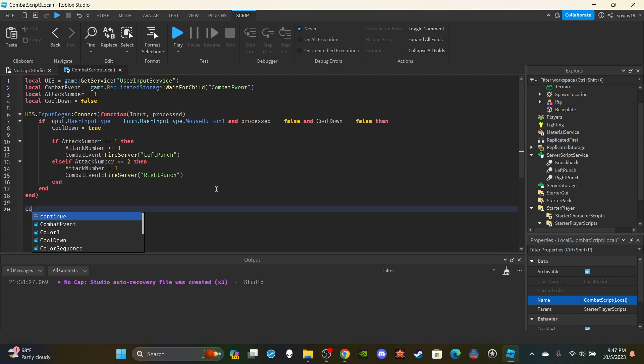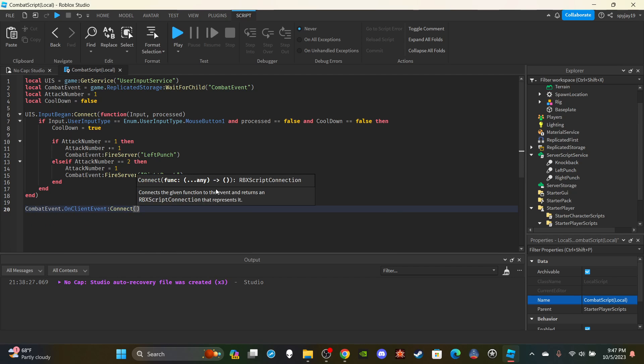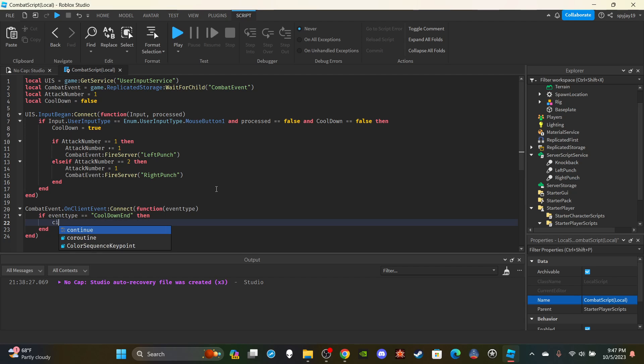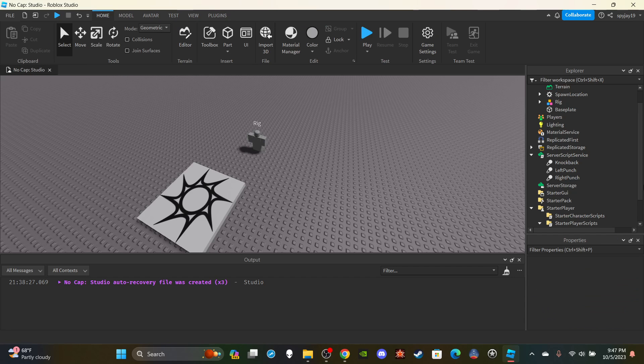For the second function: combatEvent.OnClientEvent:Connect(function(eventType)). If eventType equals 'cooldown', set cooldown to false - the player is no longer on cooldown since the attack is finished.